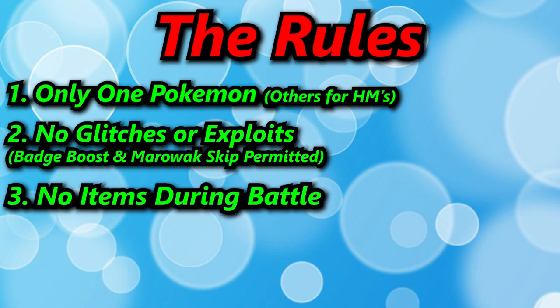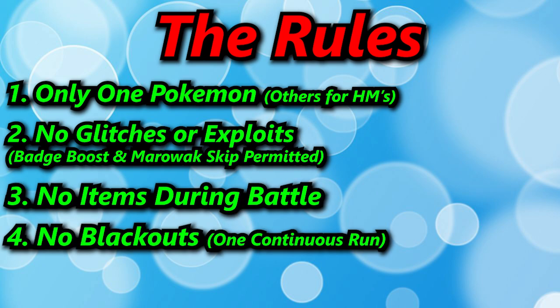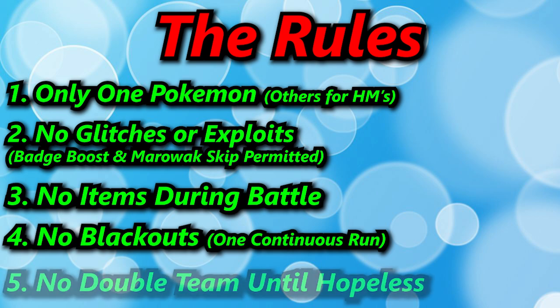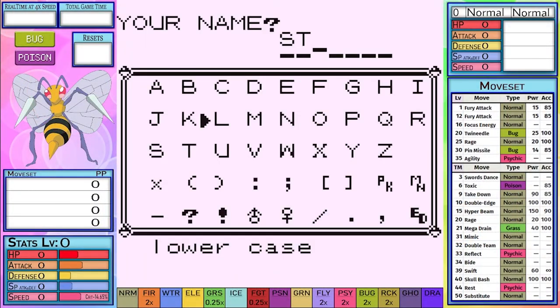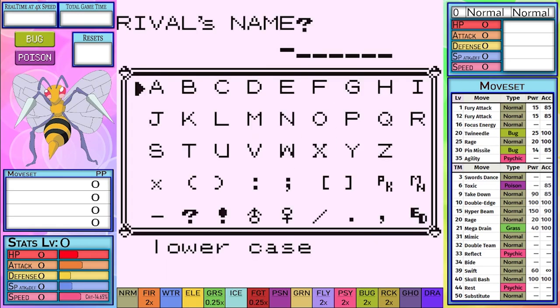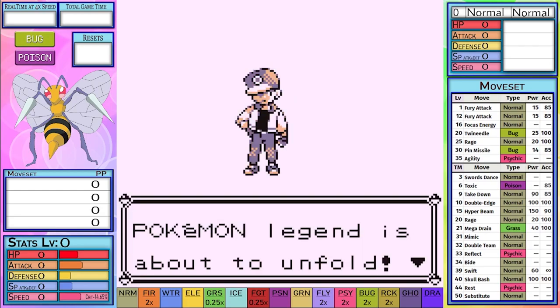No items used within battle. No losing of any kind — this means I cannot black out. No using Double Team until the run seems absolutely hopeless. With every video, my routing and skills at Pokemon get better, but I will still make plenty of mistakes. I've decided that since I do three practice runs leading up to this run, I will highlight the things I learned from those runs at the end of the video.